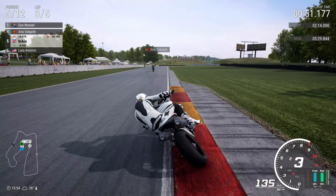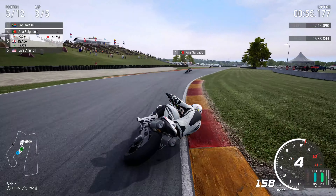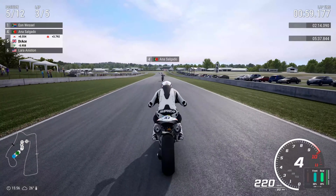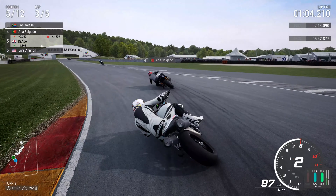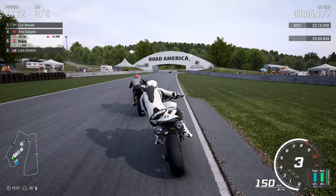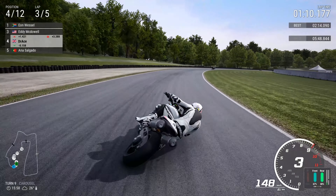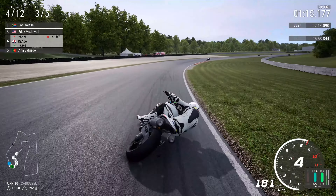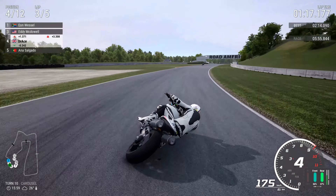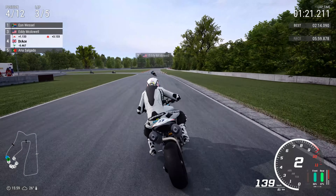We now chase down Anna Salgado — she was leading this Grand Prix just briefly at the beginning but clearly couldn't hold on to that lead. Braking into that very tight left-hander of turn eight, looking and probing for a move all the time — it's going to happen here. Anna Salgado, I'll take your fifth place and give you my fourth. But fourth still isn't suiting Dr. Ace, so perhaps I'll chase down Eddie McDowell and trade him a fourth for a third.